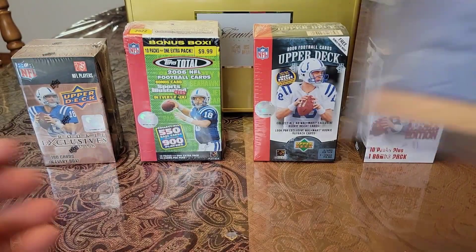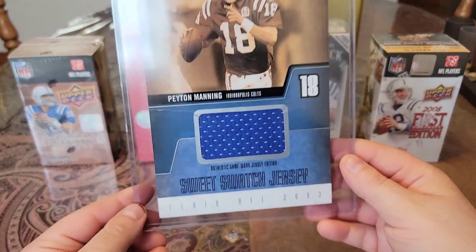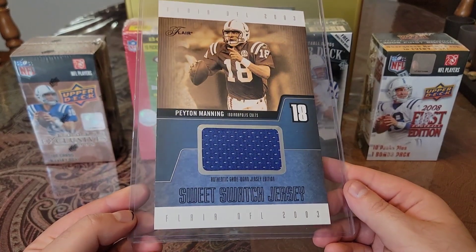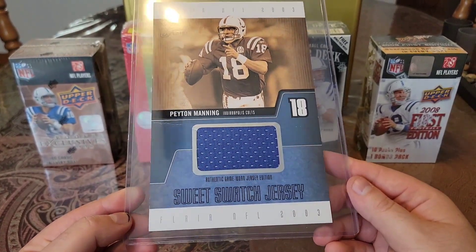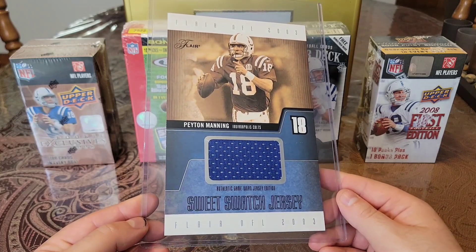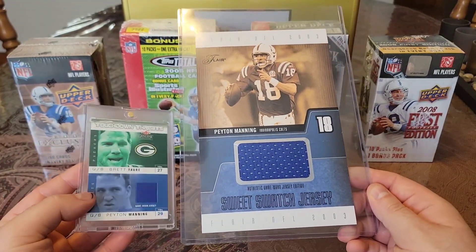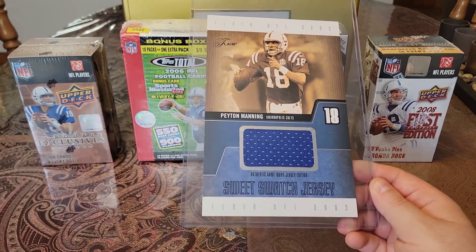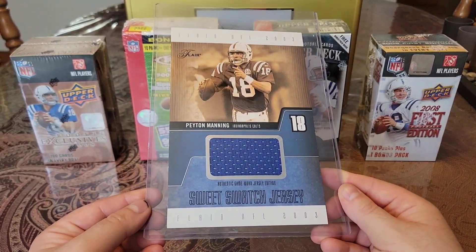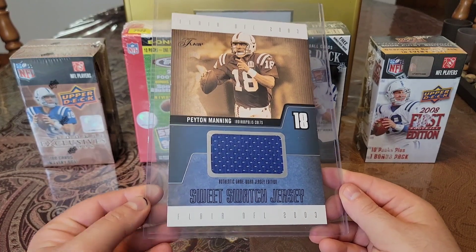Then we have another Jumbo. We have an O3 Fleer Skybox, numbered to 483. You can see how big it is. Fleer NFL 2003 Sweetswatch Jersey. Got the big old game-worn piece right there. And as a reference you can see how big it is. Awesome piece of my collection.